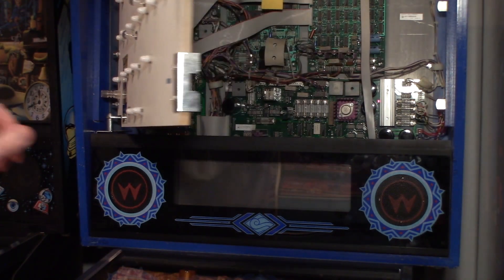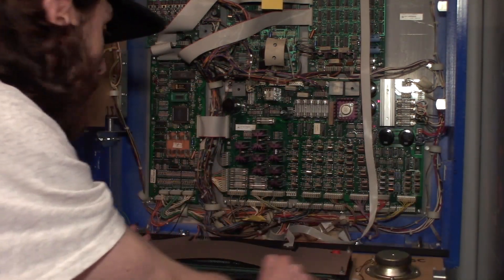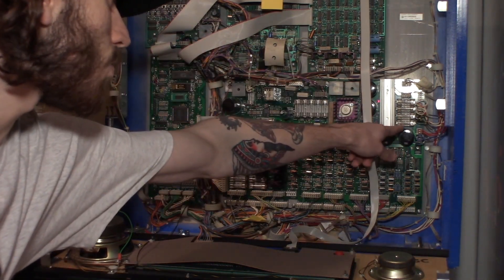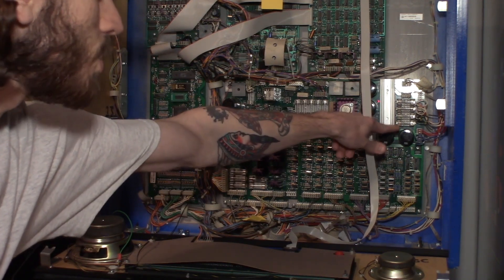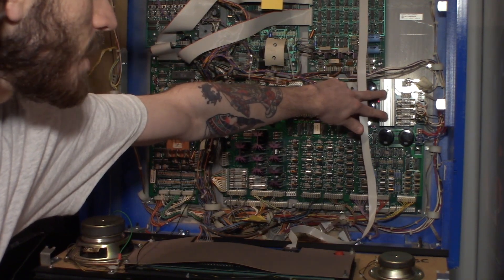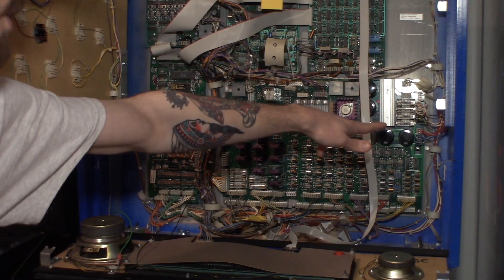I was already in the middle of diagnosing this. When this happens there are a couple of things that can occur. I grabbed my multimeter and checked continuity to see if either of those fuses were bad. F114, over on the right side of the power driver board — this bottom fuse right here — that was good. If that blows, most of the time the culprits are your two bridge rectifiers under this heat sink, BR1 and BR2. If those go bad, they can blow F114.